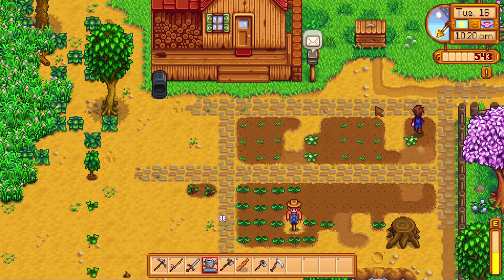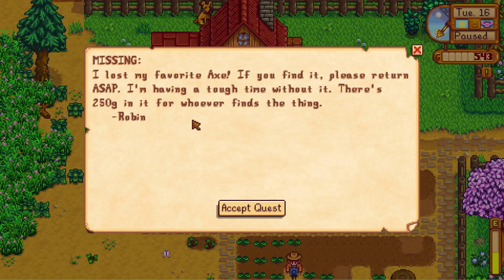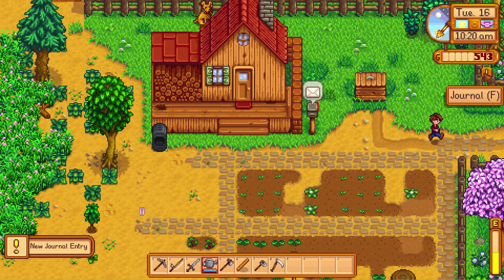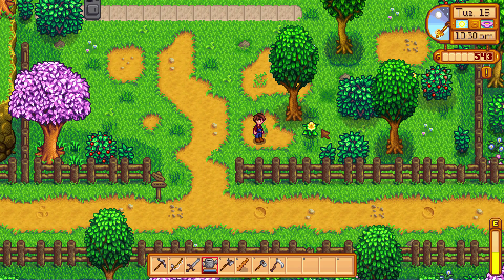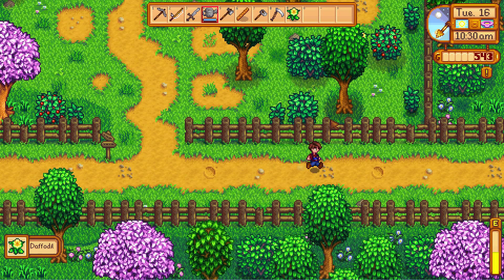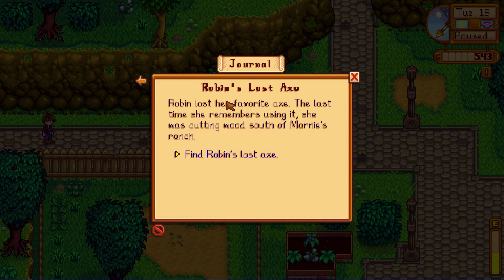Let's check the mail. 'I lost my favorite axe — if you please find it, return ASAP. I'm having a tough time without it. 250 gold.' Sure, I'll keep an eye out for an axe. Oh, there's a flower — that's actually cool, I can give that to one of the ladies I'm wooing. Looks like it's telling me about Robin's lost axe.